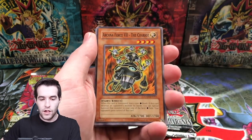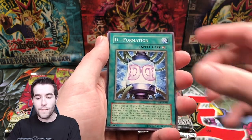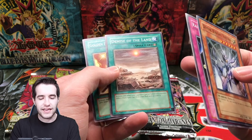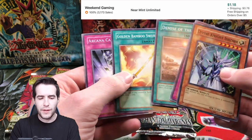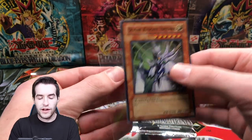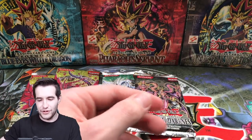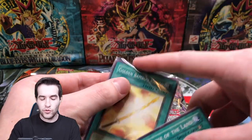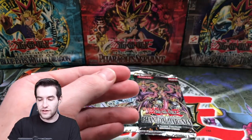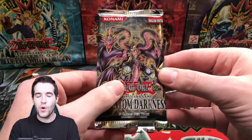Here we go — Battery Man Charger. Arcana Force 7, the Chariot. Dice Dry. Deformation. Ooh, Divine Knight Ishzark. Demise of the Land — isn't that a good common? Has it gotten reprinted or not? I think Golden Bamboo is a nice common too. I'm going to pull both those out. The Arcana Call — so we got a Super Rare. I think I've pulled this guy like three times. I always seem to pull this out of LODT and it's not a very good one. Golden Bamboo, I think, is under a dollar now, but it used to be pretty good. Demise of the Land was like a $7 common at one point. LODT is loaded with great commons.